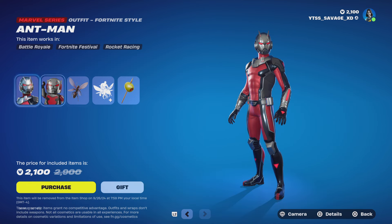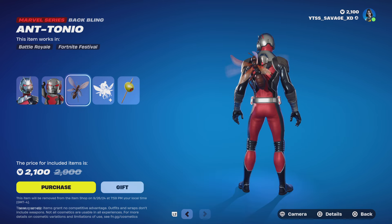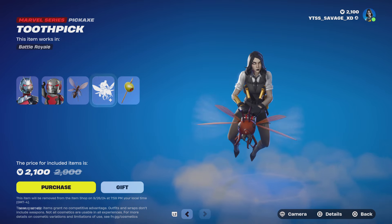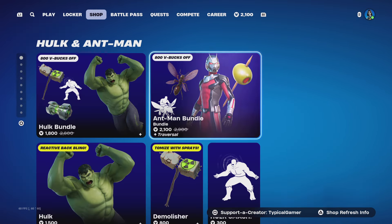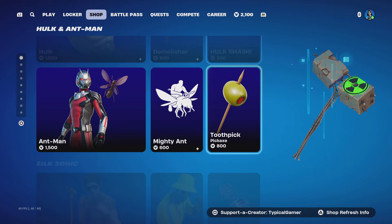With the Ant-Man bundle, you get the Ant-Man skin, no styles. The Ant-Tonio backbling, no styles. The Mighty Ant emote, and the Toothpick pickaxe, no styles as well. You can buy each one of these things separately, other than the backblings which come with the skins.